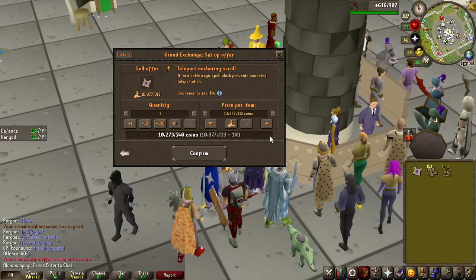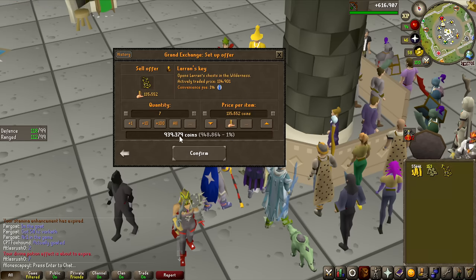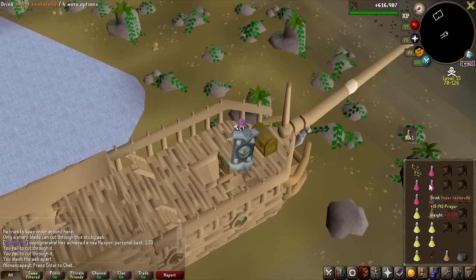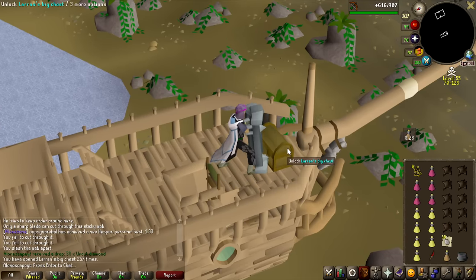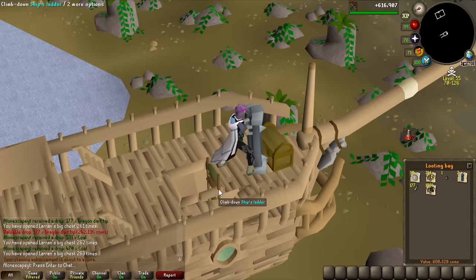Before opening the keys, I want to show how much money we'd have made selling them. First, selling the Teleport Anchoring Scroll — instasold for 5.54 million. The Larens keys would be worth about 1 million GP roughly, and the zombie keys are going for 30k each on GE tracker, so those alone would be like 4.5 million GP. But we're going to use them. We start with the Larens keys — the big items here are the Dagenhai pieces. Unfortunately we didn't get any of those in 7 keys, and we really didn't get anything too good except Dragon Dart tips — 600k, so we kind of lost like 300k opening these keys.